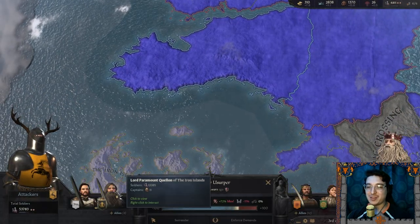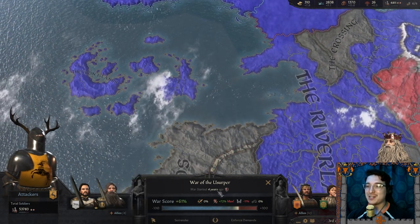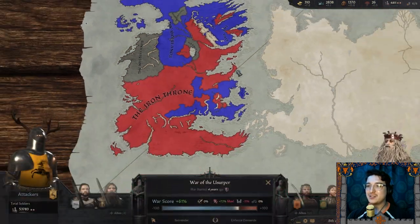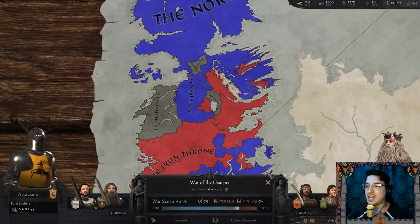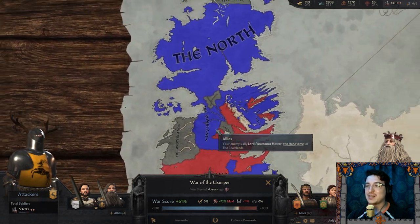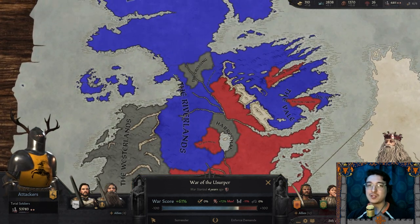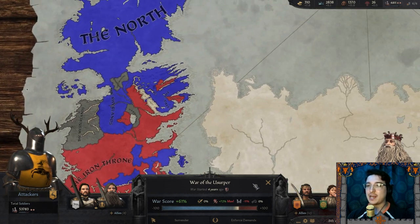The war totals are now 43,000 to 53,000. Quellon Greyjoy joined the rebels in the War of the Usurper. So it's the Vale, the North, the Iron Islands, the Stormlands, and the Riverlands all against the Iron Throne. The Westerlands are staying out of it, as are other lords like the new Freylords at the Crossings and the Wentz of Heron Hall.